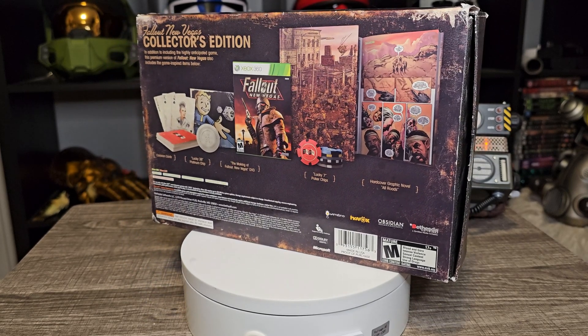Now I believe this is the special poster. What intrigues me about this — and maybe I'm just dumb and don't remember — is this is the perk chart from Fallout 4. I don't remember it looking like this in New Vegas; I recently replayed it on PC and it's not like this. So it's interesting that they basically had this funny poster and then said, 'you know what, let's actually just make that the perk chart in the game.'